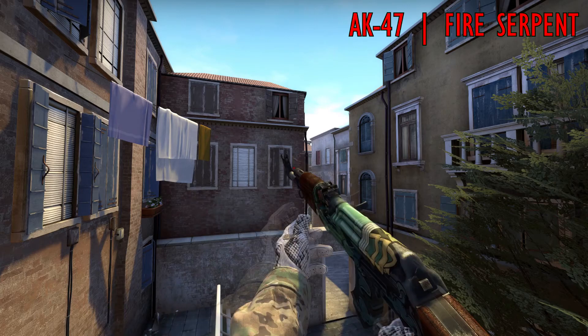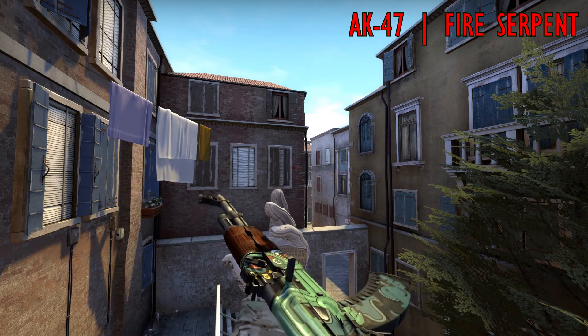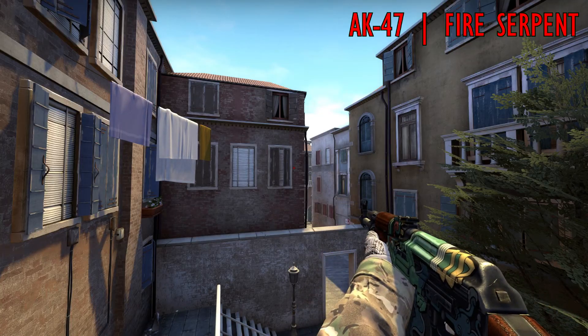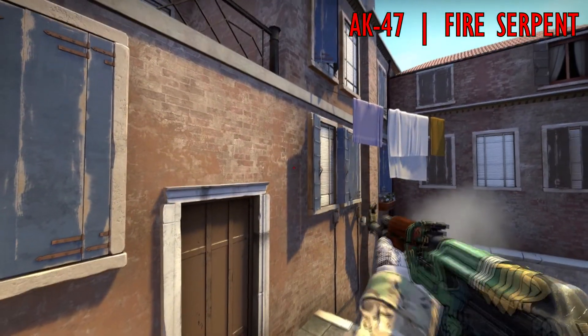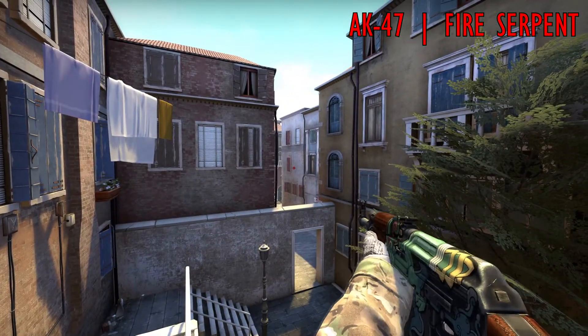Second is the Fire Serpent. As you can already see, we are playing at a high price range. You can get it from the Bravo Case, which was the first one added to the game, and that's basically the only reason why it's so popular. This skin is only a green creature in the middle and the rest is default, so it feels like it's just halfway done.